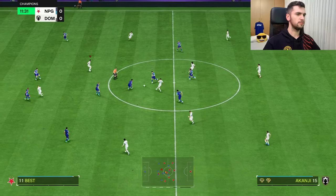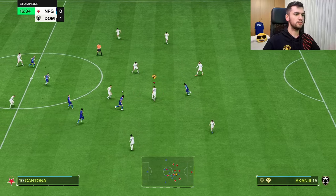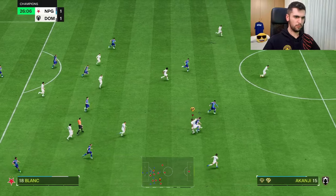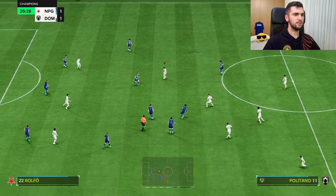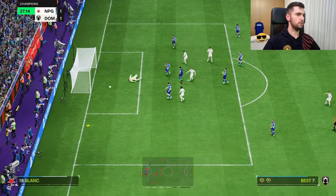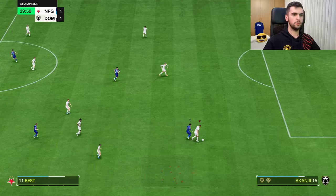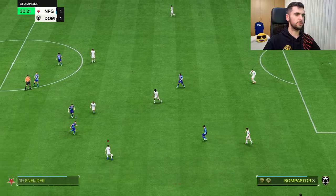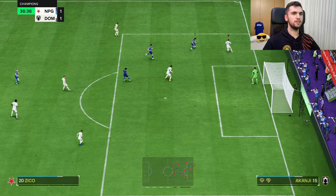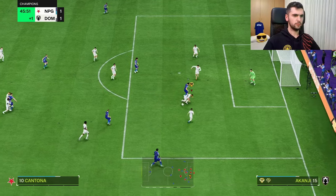Good interception, good pass as well. Good interception again — his interceptions are quite good. Good interception again, Akanji — he does a pretty good job with interceptions. Great interception, nice. Good pace and aggression as well. Good strength again, Akanji. Good pass, good block.